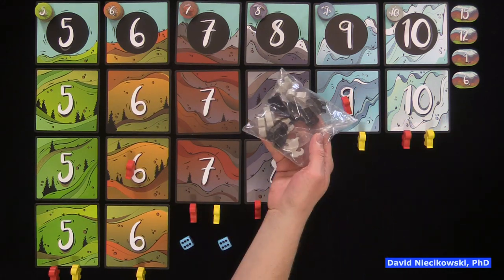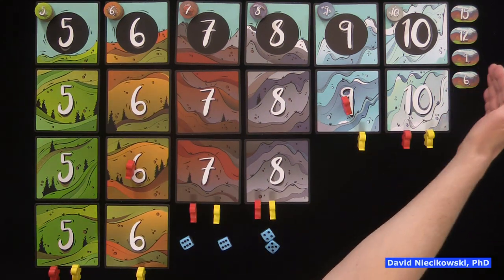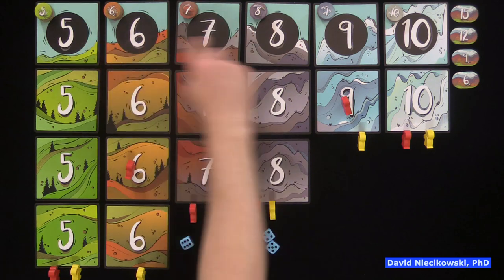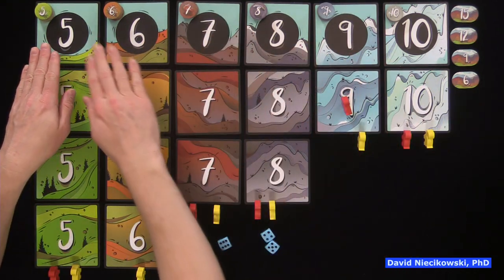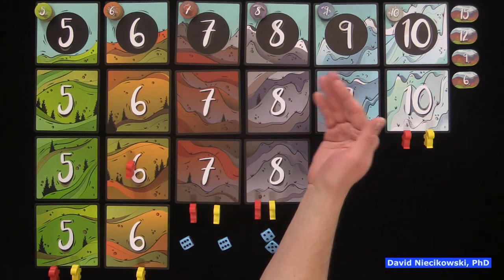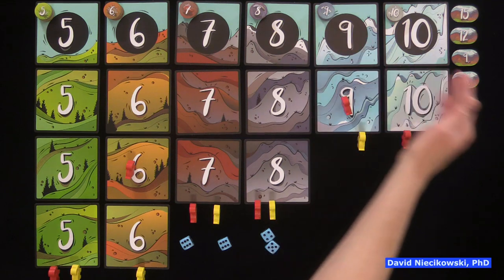Here are the other two colors you can play. These are bonus tiles. The game will end when either all four bonus tiles are gained or three piles are depleted. How do you get these bonus tiles? You need to have a complete set numbered five, six, seven, eight, nine, and ten. You can even get a second, third, or fourth set if you can beat other players who get four complete sets.